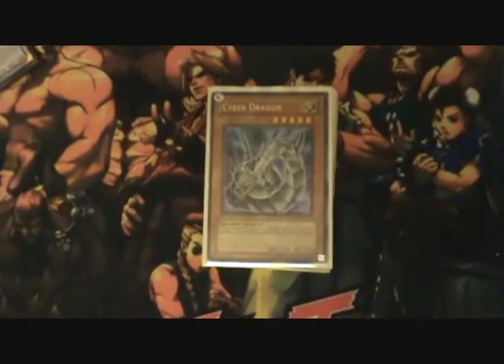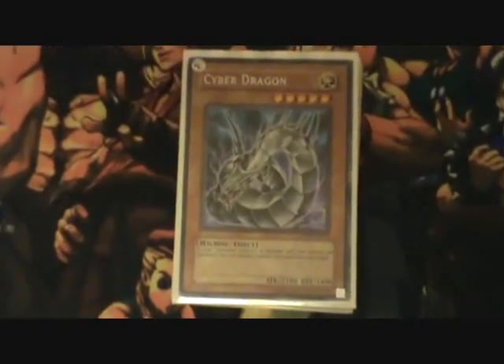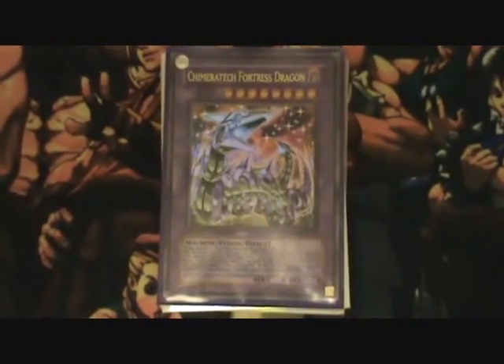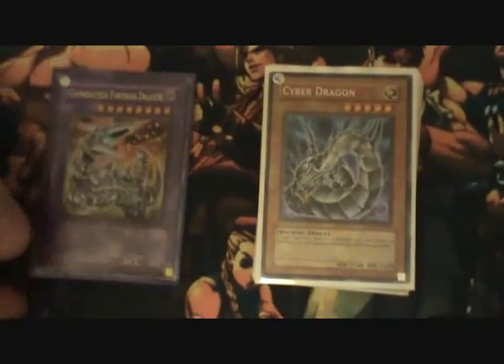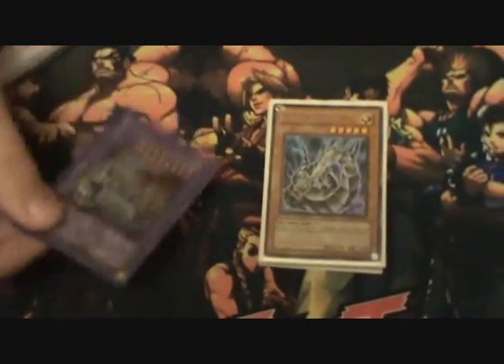Cyber Dragon. This is a card that I've seen yays and nays about for nationals this year. Some people have dropped it out of their side deck, but it's still a good card. It helps you get around Blackwings, Gladiator Beasts, and Karakuris because you can make that Chimeratech Fortress Dragon. Those decks won't be in huge numbers, but you will see them. Cyber Dragon is still a good card to side deck no matter what. It also helps get around King Tiger and Banisher, and if nothing else, it makes your opponent waste a Solemn Warning.